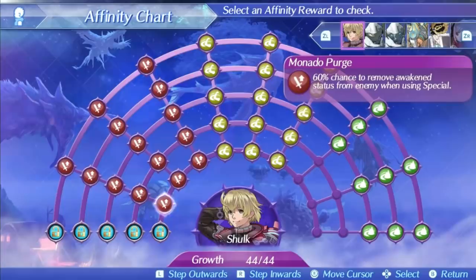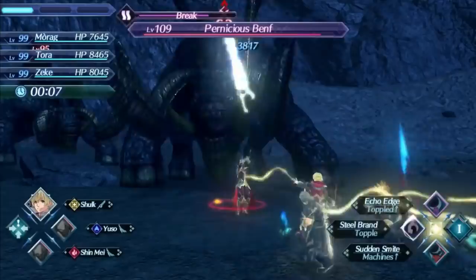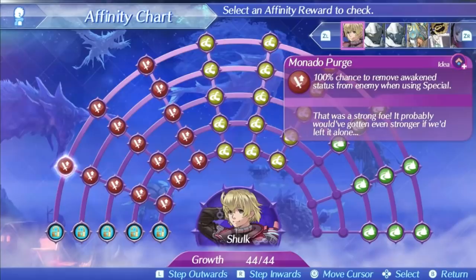Shulk's level 1 special is Monado Purge. This is an ether based, single hit attack with a slightly above average damage ratio: 330 at level 1, 490 at level 5, and 528 at max affinity. It has decent speed but no AoE and no special modifiers. It comes with a completely unique effect which is purging or removing enemy awakening status. Awakening is a challenge mode exclusive buff which many of the dangerous super bosses have — when you put an element orb on one of these enemies, there is a 50% chance they will awaken and gain increased damage and lowered cooldowns. The only way to remove it is by breaking all the orbs in a chain attack or by purging it with a special. This makes the special very niche, but very useful during those specific situations, and it synergizes pretty well with Shulk's identity in this game.